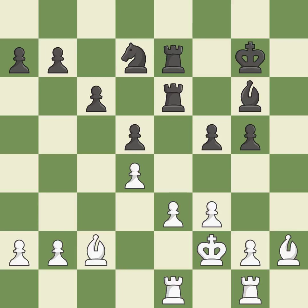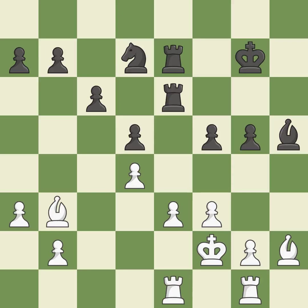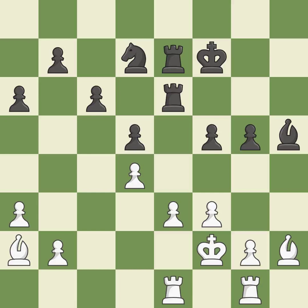This defends a pawn that was under attack and had no defenders. This threatens to reveal an attack on a bishop. This stops the opponent from being able to reveal an attack on a bishop — it is excellent. This misses a chance to concentrate a knight so that it can dominate more squares. This misses a chance to pose a winning threat. What I would have advised is that. This misses a chance to center a knight so that it can dominate more squares.